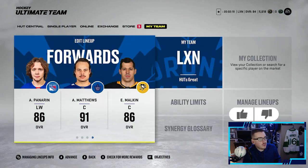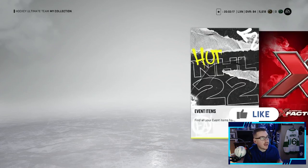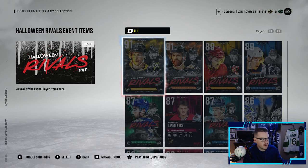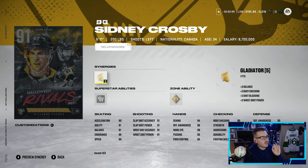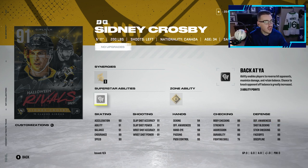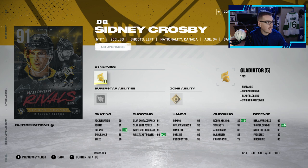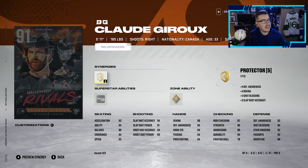Let's get right into the collection. There are some very good Master Set cards and some good random cards they threw in here as well. We have a 91 overall Sidney Crosby — he has Gladiator, his superstar ability is Back at Ya, and his zone ability is Magnetic. 89 faceoffs, 95 puck control, 95 passing, 98 hand-eye, 90 speed, 89 endurance, 91 balance and agility, 90 acceleration. Gladiator gives him plus 2 to balance, plus 2 to wrist shot power, plus 3 to body checking, plus 3 shot blocking.